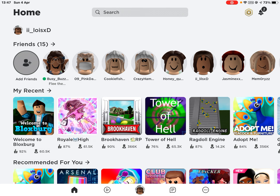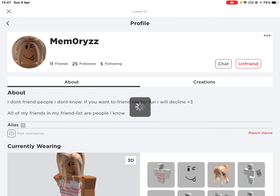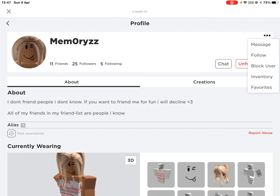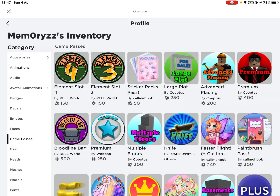You're going to go into one of your friend's accounts that has a game pass. Then you're going to press the three dots, press inventory, go down to game passes, and find some of the Blocksburg game passes. You're not going to press the creator — you're going to press just the game pass.